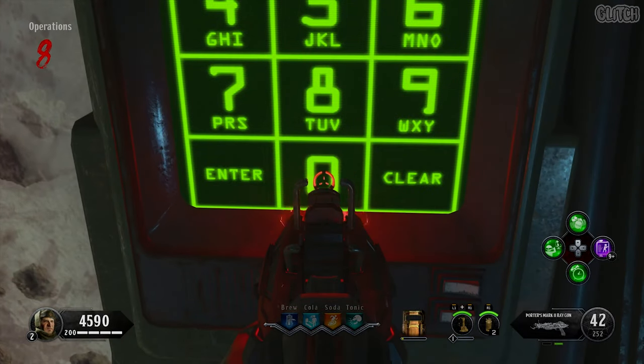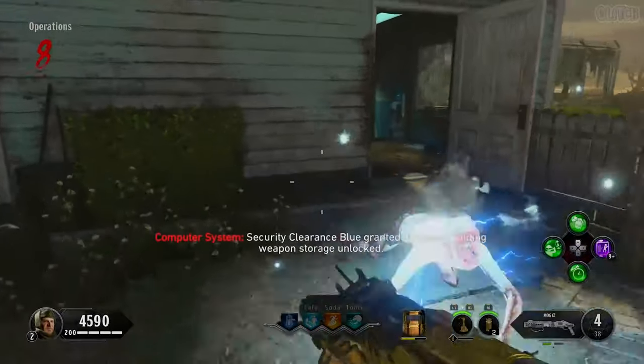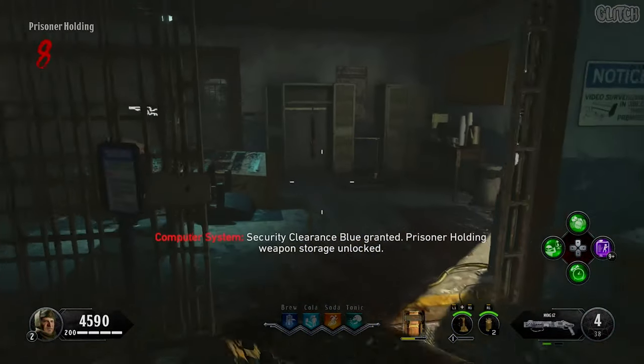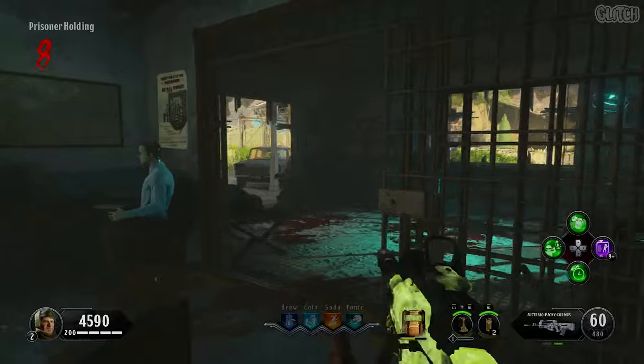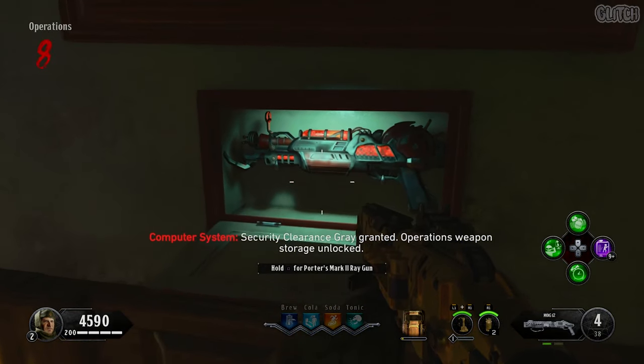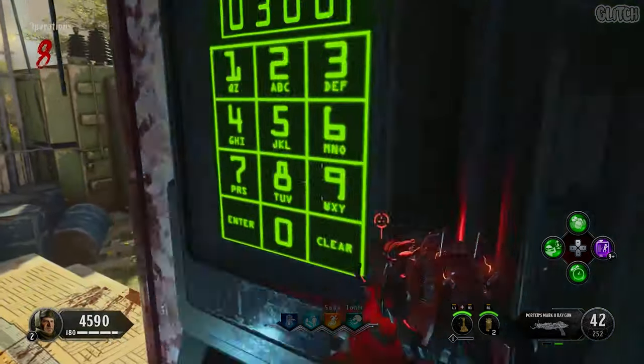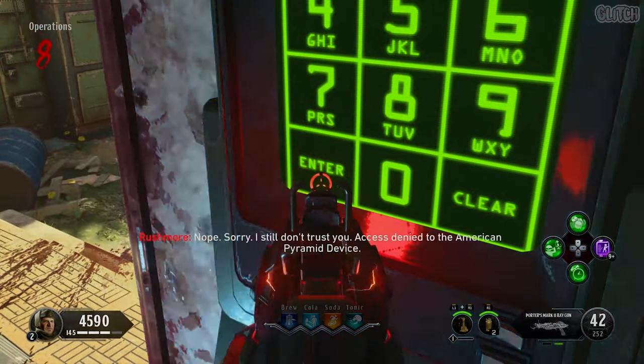If you get something like 12 o'clock, then it would be 1200. Also really quick — when you input times in the clocks, they will unlock things in the houses. Most of them are just traps that you can use, but a locker will open up in the prisoner holding to give you a free upgraded weapon, and the Ray Gun Mark 2 case in the operations house will also open up. I would recommend grabbing both of those. With that new code you got from that last clock, go ahead and input it into the computer and hit enter.